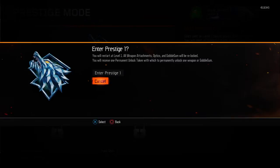You can start over. When it says fresh start, it will say we reset you to level 1. All weapons, attachments, optics, and gobble gums will be re-locked. You will receive a permanent unlock token which permanently unlocks one weapon or gobble gum.